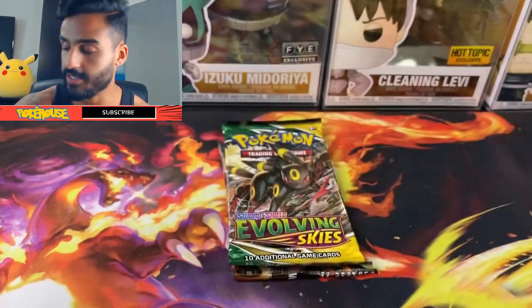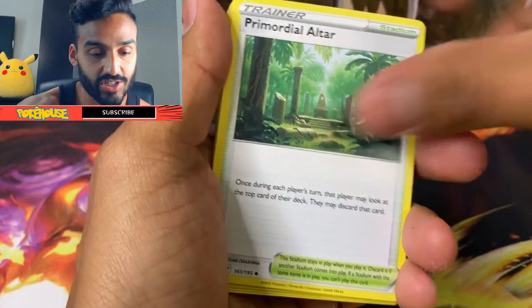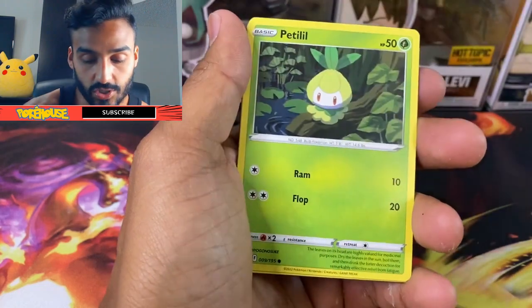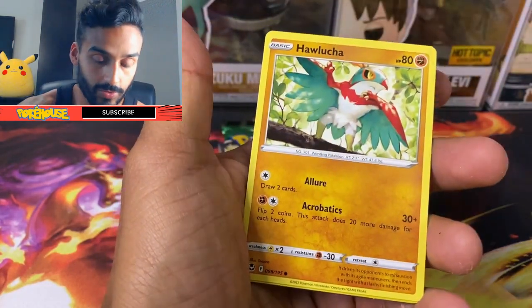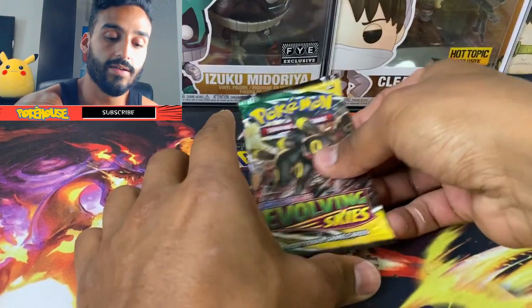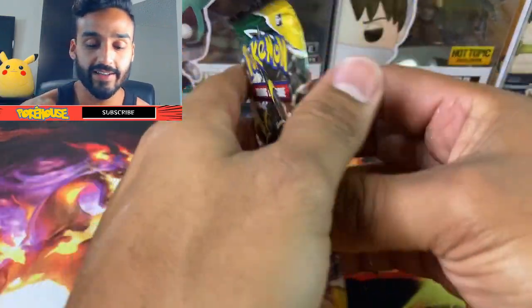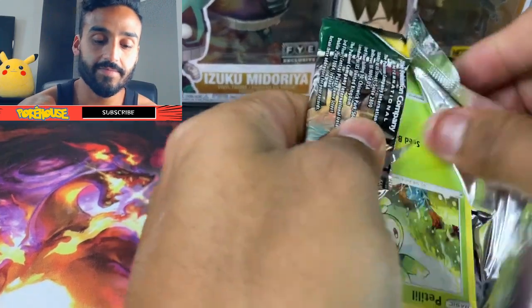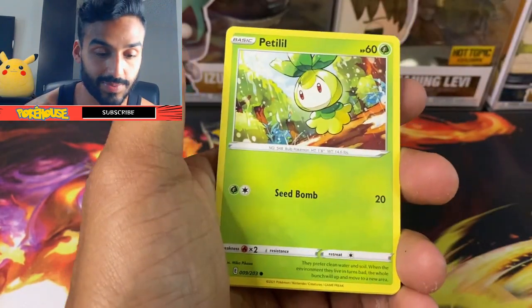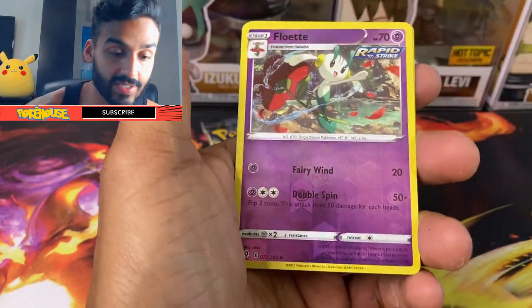Silver Tempest is next — still not sure what that last pack is but we're about to find out. I like building up the suspense a little. Got a Metal Energy, Altar, Detonates, Kricketune BREAK, Growlithe, Pikachu, Petilil, Togedemaru, Hawlucha, Rotom, and a Skuntank V. We also got Steam Siege — not too crazy, but we'll see. Evolving Skies next: Lightning Energy, Ribbon Badge, Avalugg, Switching Cup, Petilil, Pikachu, Pumpkaboo, Rufflet, Lotad, Flabébé, and Marshadow.